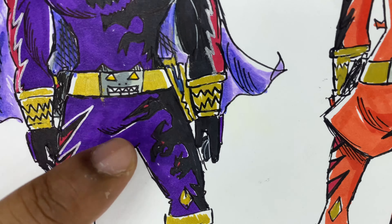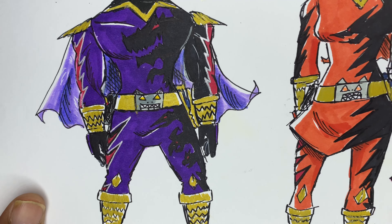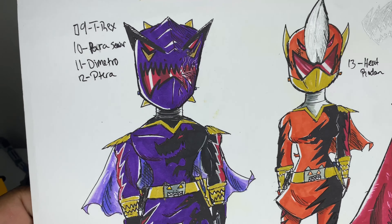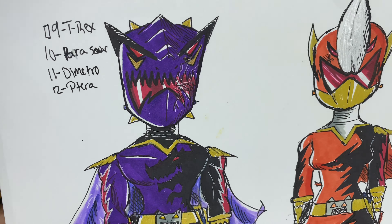On his leg we have the flying bird, the parasaur, and the dimetrodon, so there are four dinosaur designs on him. It's really cool - very nice color scheme with the red, silver, gold, and purple. Overall a great aesthetic.